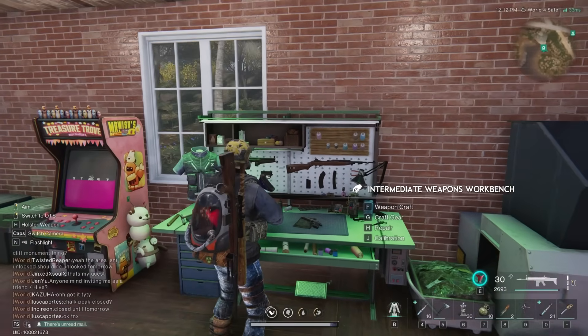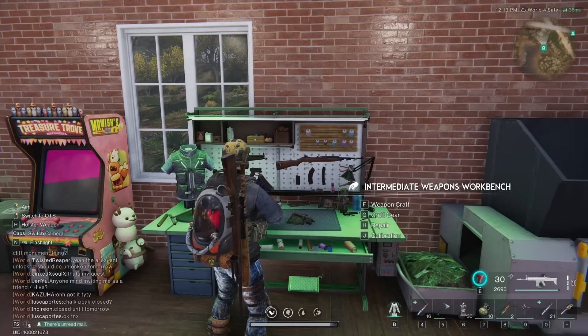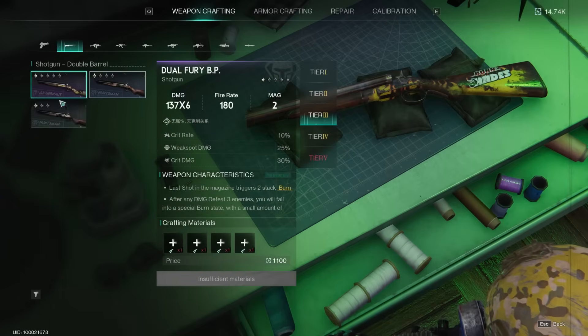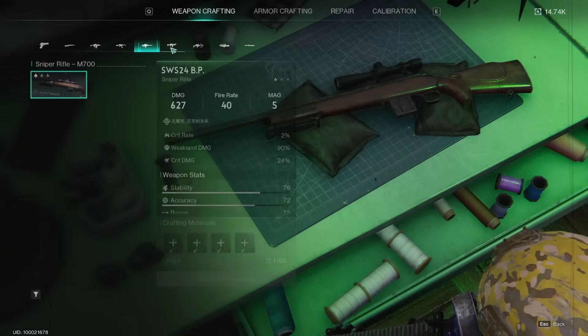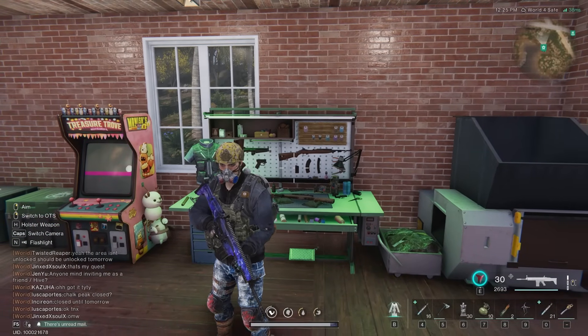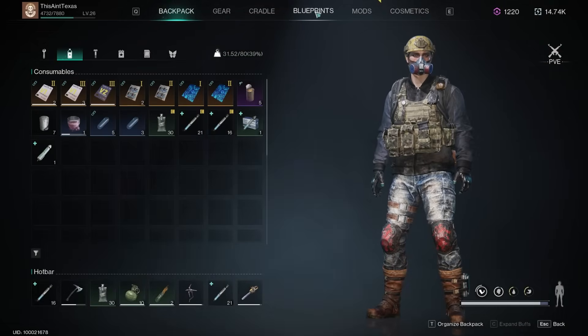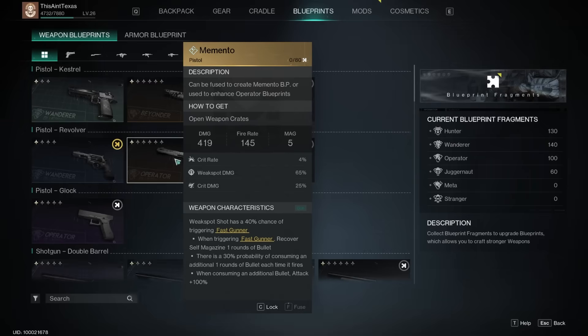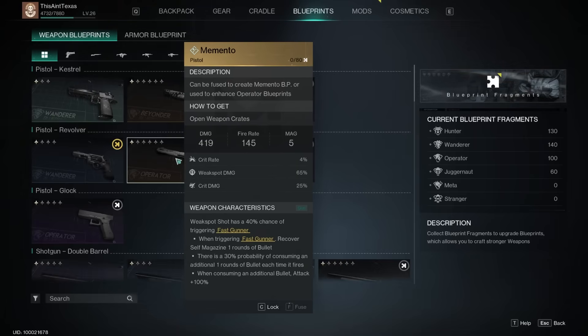Next, blueprints and unlocking individual weapons — this can be confusing if you're new to Once Human. In the weapons workbench some weapons have one unlocked, others have three; it all depends on your blueprints. You don't just find a blueprint and unlock a weapon — you find blueprint fragments, and those fragments combine to unlock the blueprint. Once you have enough fragments you fuse it, which means learning the blueprint so you can craft the item.